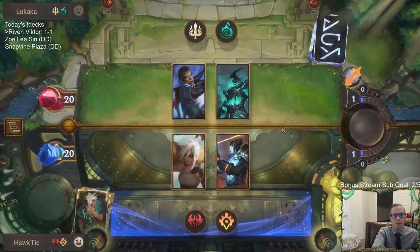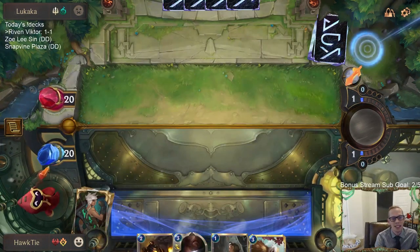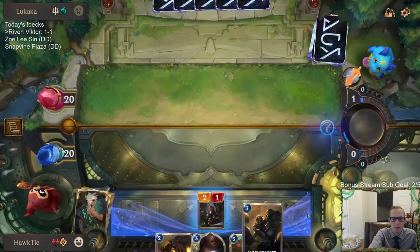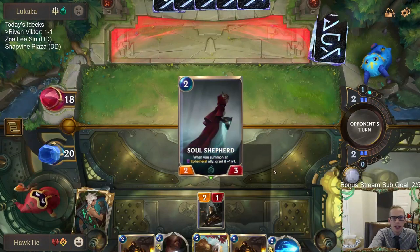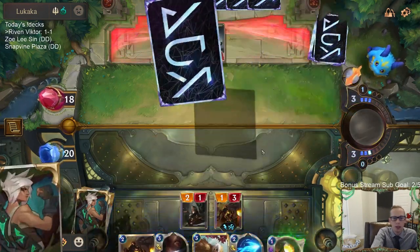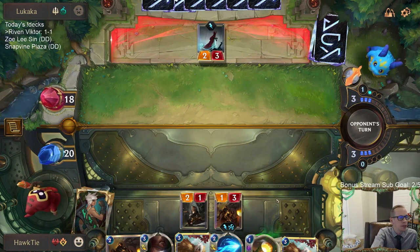Alright, what are we playing against — Lucian Hecarim. We'll keep Riven and mulligan the rest. That was kind of an awkward hand with us having all three Culling Strikes against four-ones and five-three Overwhelms. Then they had that Troll Chant which was perfect saving that four-one. I have three Aftershock in my deck to be able to destroy the Plaza — I obviously don't have one right now. I used my Urchin on turn one digging for it. Maybe I should have just discarded Ballistic Bot, and obviously drew another Ballistic Bot.